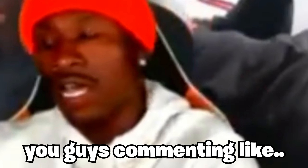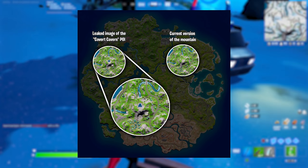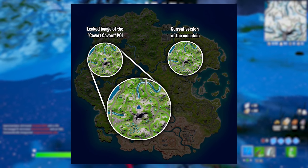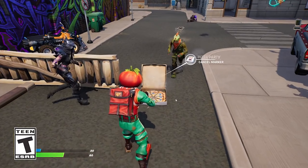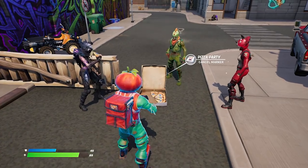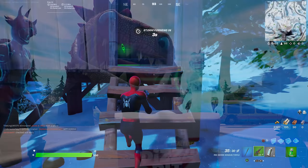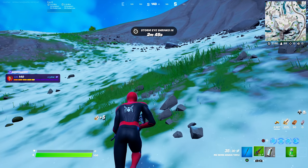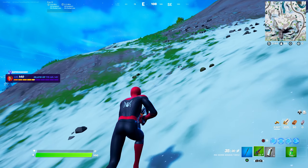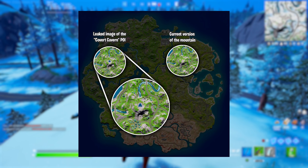I'm putting up a screenshot on screen right now — this is the brand new location we should be receiving in the next update. Today is update day and we do actually have the brand new pizza consumable, which lets your whole team take slices. That's cool, but what we're covering today is a lot more interesting. Hopefully next Thursday or Tuesday we should be seeing the brand new Grotto coming to the map.